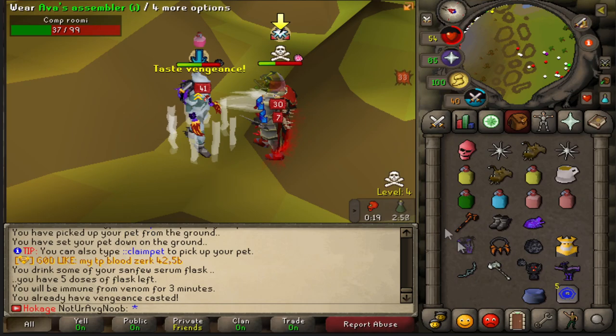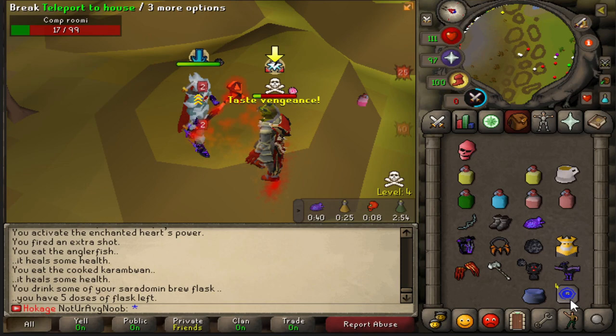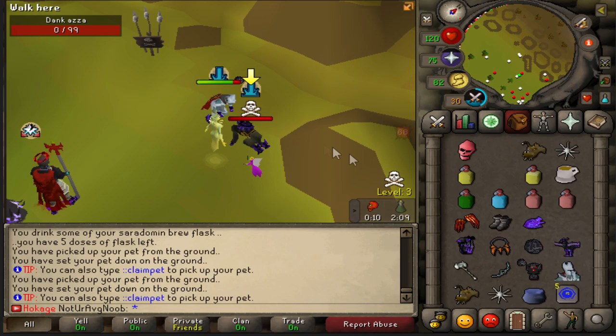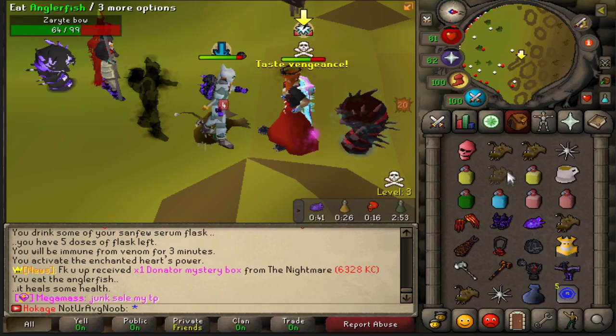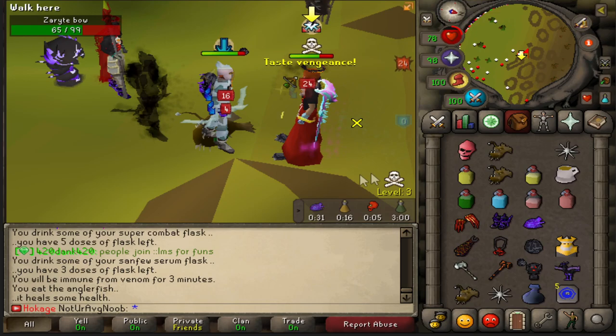I'm literally going to give these claws away if they keep noodling like this — what is this?! Okay, surely it hits in this fight. This guy's in no armor now — this is the ultimate test, Mr. Claws. You mess up here and you can still get given away. He's like 'no please don't.' Oi mate, take it easy — I'm experimenting. Oh my god, again!